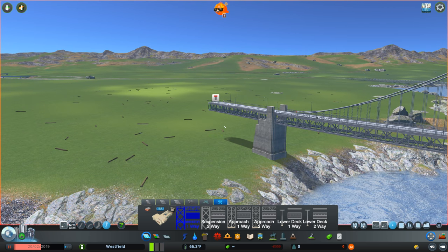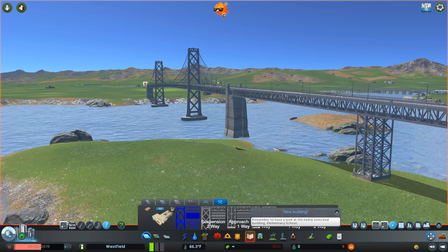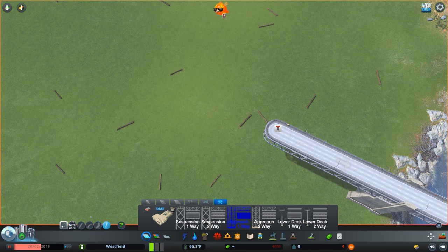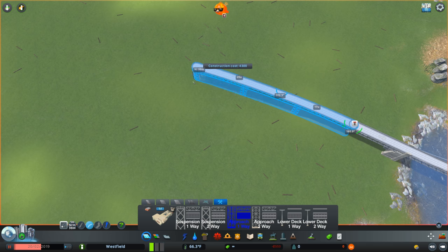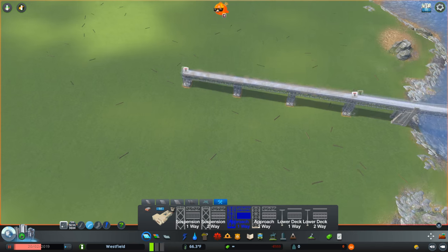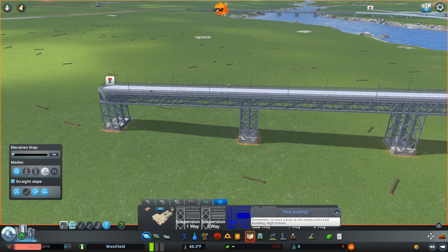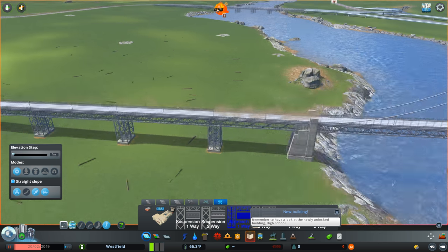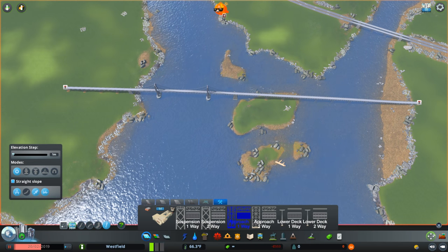Make sure that everything is as arced as you want it. Make sure your shape is perfect for the upper deck first — this is very important. Now I'm going to grab my approach ramp and continue it out just a little bit. We'll say that there's an interchange very close to here, so we'll continue it and lower it. I highly recommend using the straight slope option. Now you're just going to reverse all these — make sure your one-way is consistent, because that's obviously not going to make your road work if it wants to go two different ways.